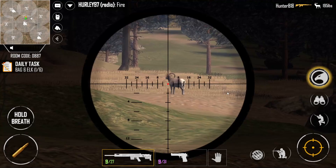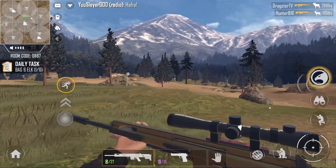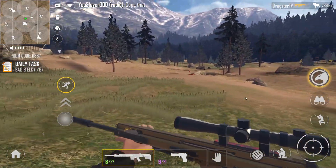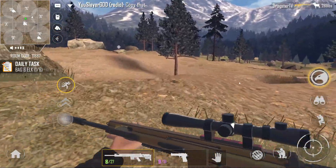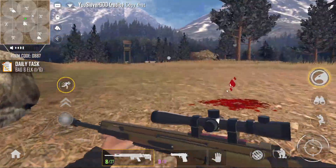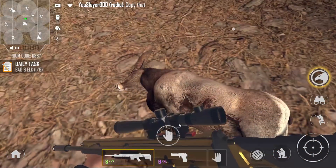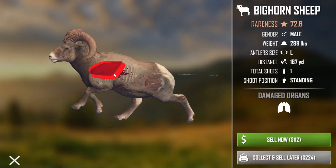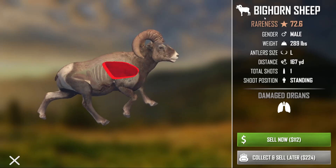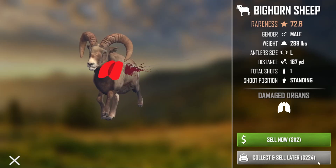Alright, we got a little sheep right here. Let's see, can we make the long shot? Oh, did somebody else take him out? No, I did. That was pretty quick. I shot him really good because he just ran about 20 yards and then fell over dead. So what I need to find is something really big and just drop him. But let's just go ahead and collect this for the extra money. That was a pretty good shot. This is a bighorn sheep, 289 pounds. Collect and sell later. On to something bigger now.